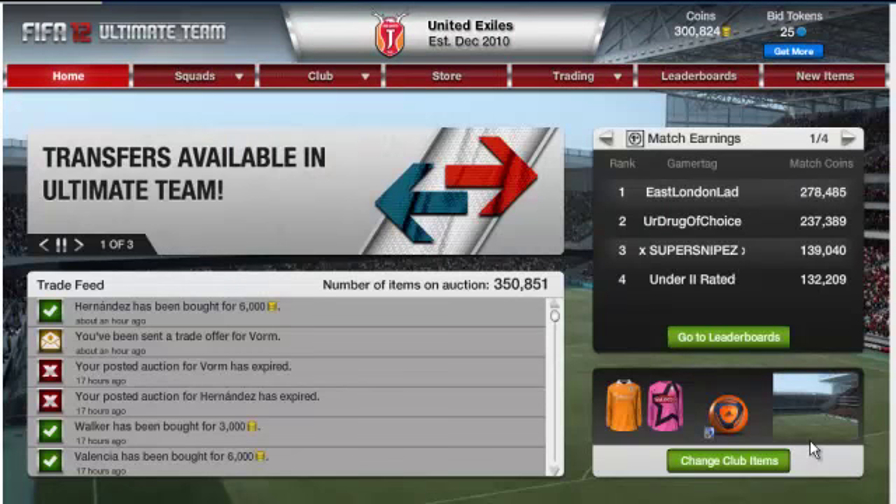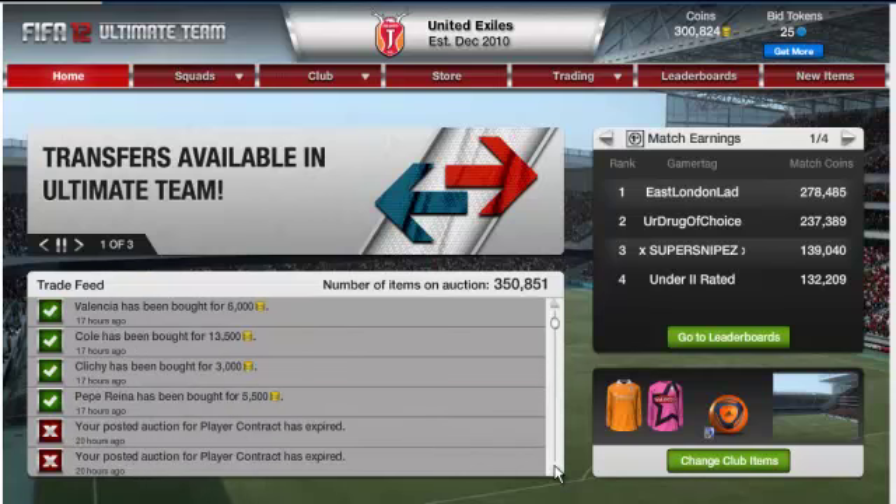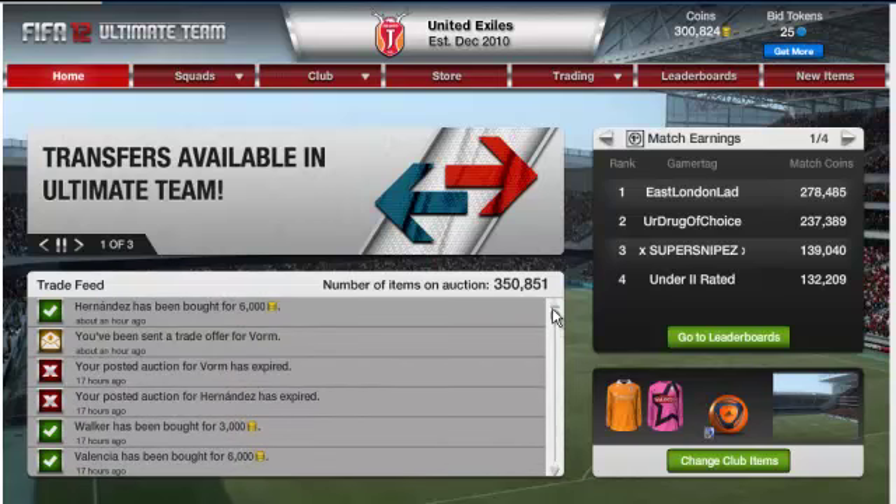Hello YouTube, I'm back. As I said in my comments, I'm putting up a video to show who sold. Hernandez sold for 6,000; Warm sold for 3,500; Walker sold for 3,000; Valencia sold for 6,000; Cole sold for 13,500; Clichy sold for 3,000; and Pepe Reina sold for 5,500. Thank you for watching the end of Episode 5 Bargains of the Day — see you soon.